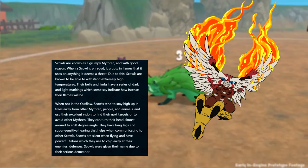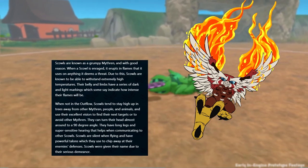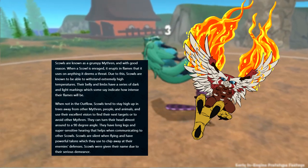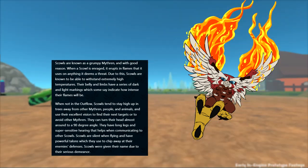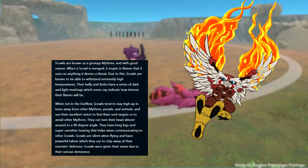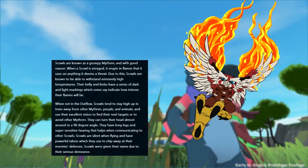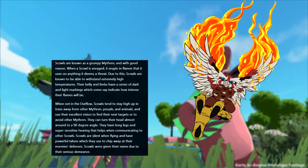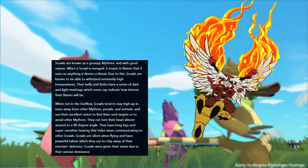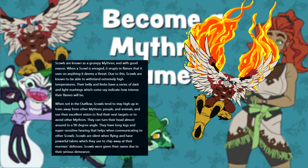Next on the list, we've got the fire-type rushdown creature known as Scowl. This grumpy Mithrin will erupt into flames and attack anything it deems as a threat. The various light and dark markings on this creature indicate the intensity of these flames. Scowls tend to observe from the treetops, utilizing their ability to completely turn their head around and their very sensitive hearing to hunt for prey. They then utilize their powerful talons to rip apart their foes — definitely not something you want to cross paths with.